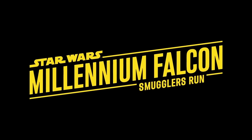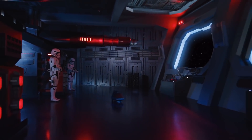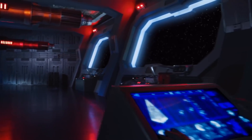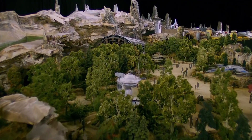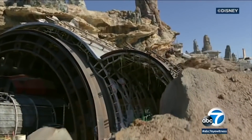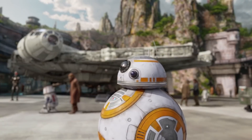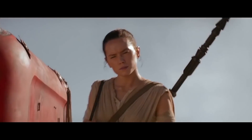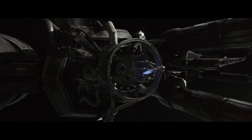If you think Smuggler's Run sounds impressive, wait till you hear about Rise of the Resistance. This ride is one of the most advanced and immersive experiences ever created by Walt Disney Imagineering — the most epic attraction we've ever built. This attraction is set in a military outpost that the Resistance has set up. We enter a path that takes us to the caves, which are ruins of ancient civilizations mixed with Resistance tech. Then, when we enter the heart of the Resistance Command, an animatronic BB-8 appears. He brings a special message from Rey, who appears as a hologram and tells us about a mission guided by Poe Dameron that we're going to be a part of.